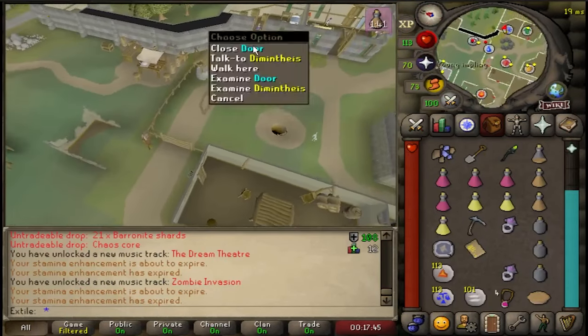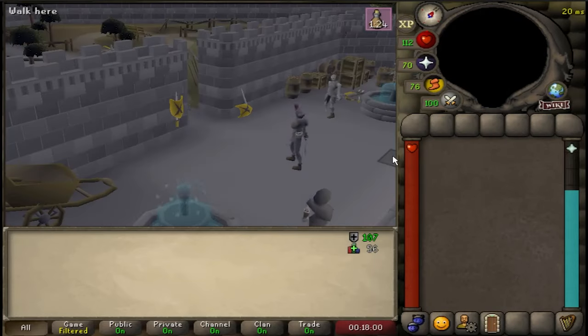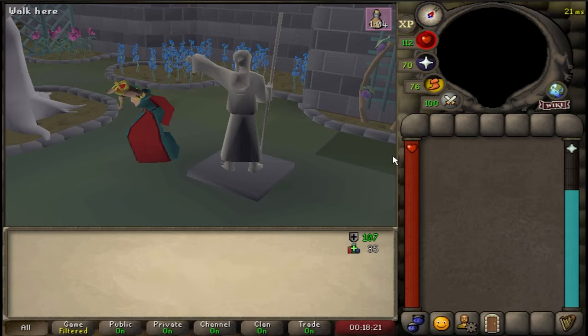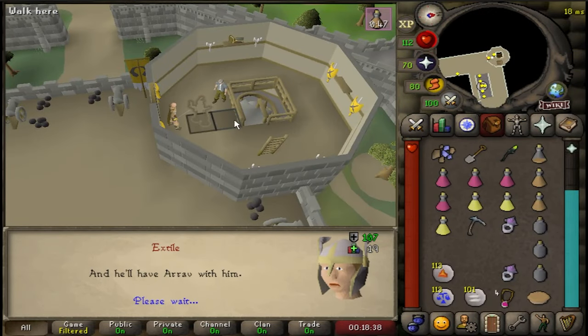Then finally head to Dementhius in southeast Varak. After talking to Dementhius, a cutscene will play. Finish the dialogue after the cutscene and that's the quest complete.